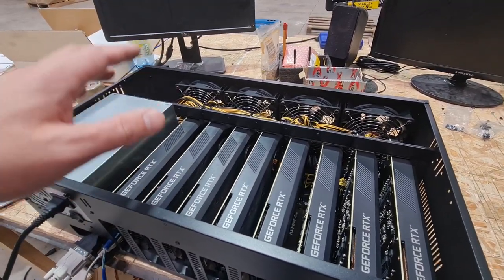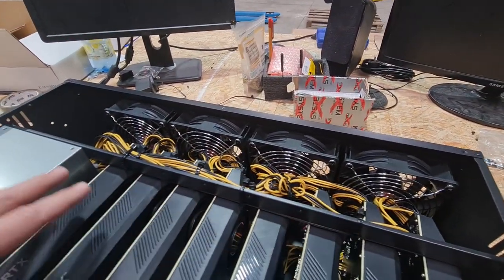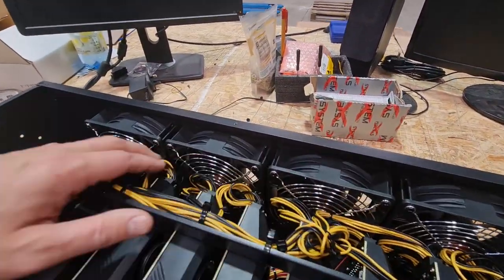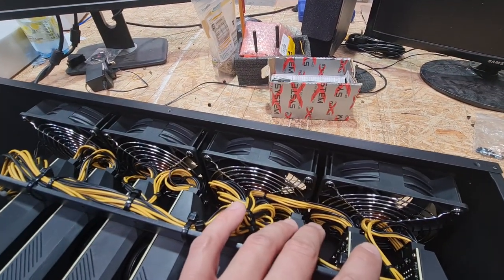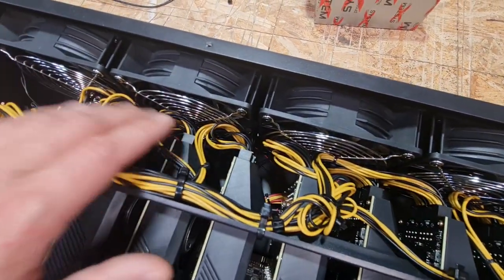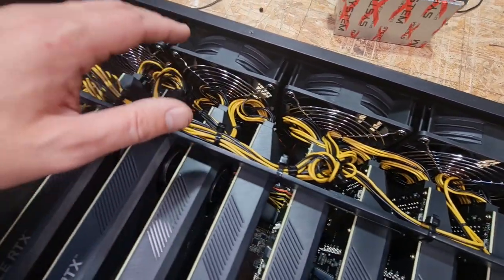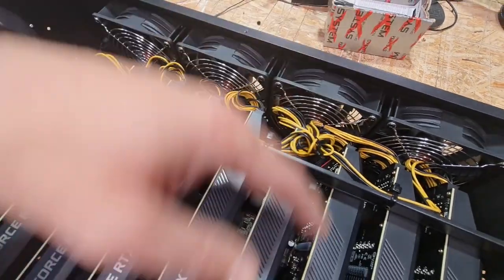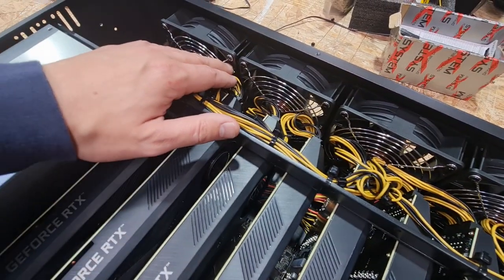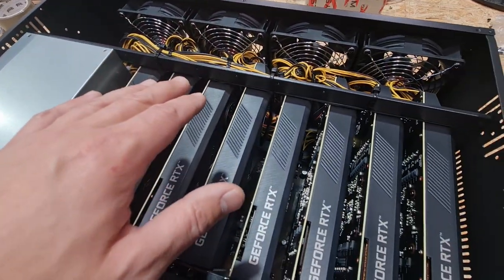Now that the rig is assembled and ready to hash, all eight 3070 Asus Turbo cards are in their 16X sockets. The only thing that worries me is the cables — the eight-pin power connections are at the back of the graphics card, and the cables are bent a little bit through the fans. But that probably shouldn't be an issue since the fans are blowing air this way, and there is a plastic protection beside the fans so the cables probably won't get pulled inside.